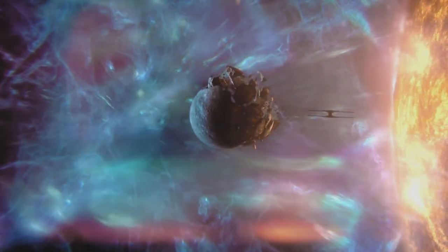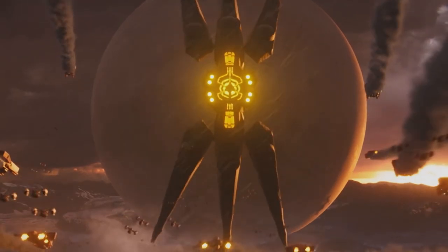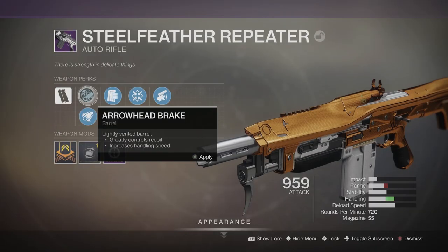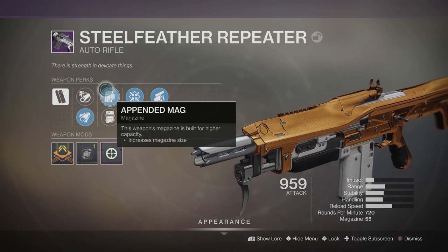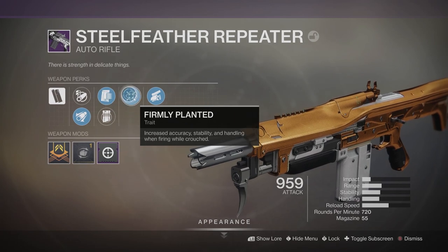This is in the kinetic slot and it fires at 720 rounds per minute, so something like the Misfit auto rifle or the auto rifle from the Garden of Salvation raid, Reckless Oracle. Mine came with Arrowhead Break or Extended Barrel — I got Extended for increased range. For the magazine perks I have Appended Mag and Light Mag; I got mine on Appended Mag to increase the magazine size.